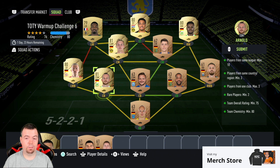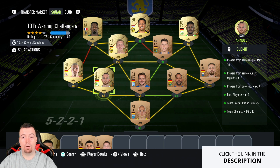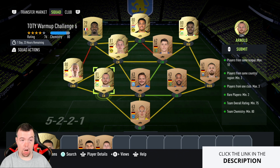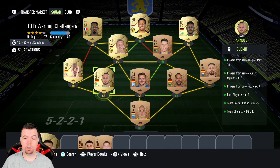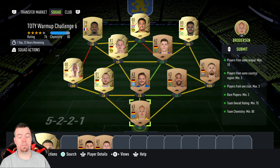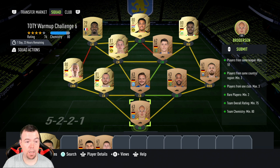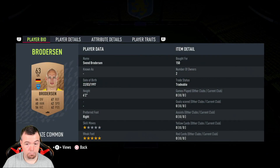We're on 80 chemistry with no position changes — you can see some players are out of position but there are strong links as well. Unfortunately, rare gold players are going through the roof, and non-rare gold players are really expensive too. This SBC is just way overpriced because you need a team rating of 75 — it's disgusting, it should have been 70 for a pack like this. Bronze players are going for between 150 and 200 coins, and everyone's going up in price because of the requirements.